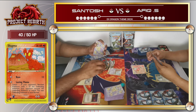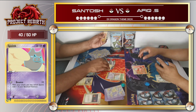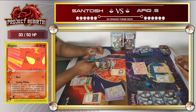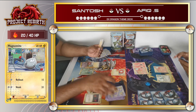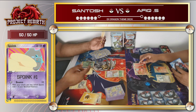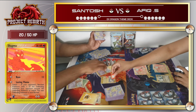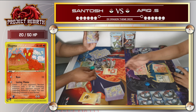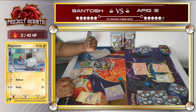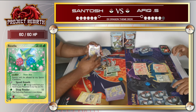He used Bomb on my Slugma, bringing me to 40 HP. I'm dead drawing again. He used Ram and followed his turn with another Bounce. I use Slugma's Luring Flame - this time Santos has more options and chose to give the burn damage to his Magnemite. He discards energy and retreats. He uses Bounce again to bring my Slugma to 20 HP. He decided to knock out his own Magnemite since he saw no point in it. There was a rules confusion - Magnemite was already knocked out from burn before the coin flip, so the coin flip didn't matter.